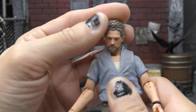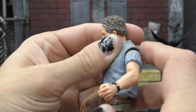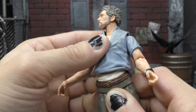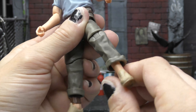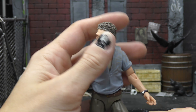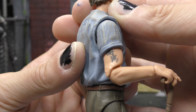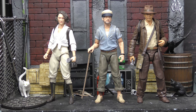Going over the articulation — it is an all-new sculpt. We have a double barbell on the neck so the head goes forward, side, up, and back. We do have butterfly joints in the shoulders, which go up nicely. There's no bicep cut, but we do get a swivel at the single elbow and floating joints for the wrists. There's a ball peg at the bottom of the torso for waist movement. The legs go forward and back, the knee bends pretty far — not bad. We also get a boot cut under the cuff and ankle rockers. Notably, he has nicely done tattoos on his hand and arm.